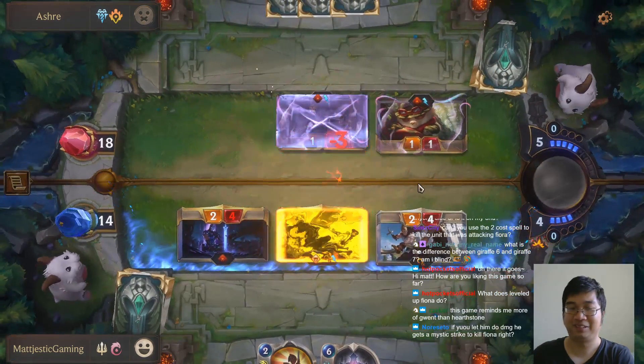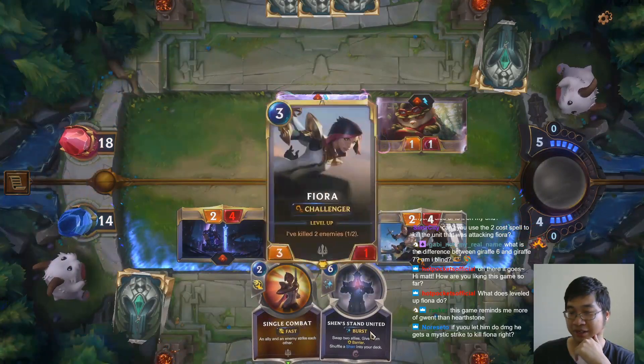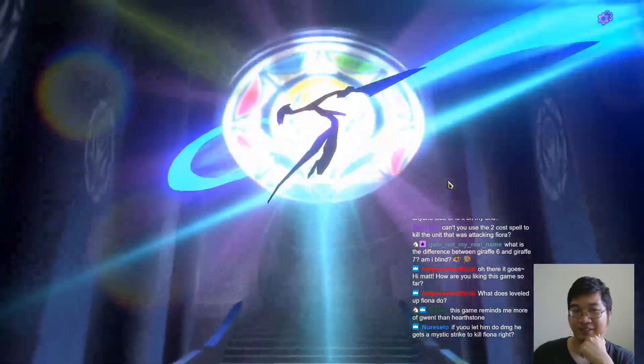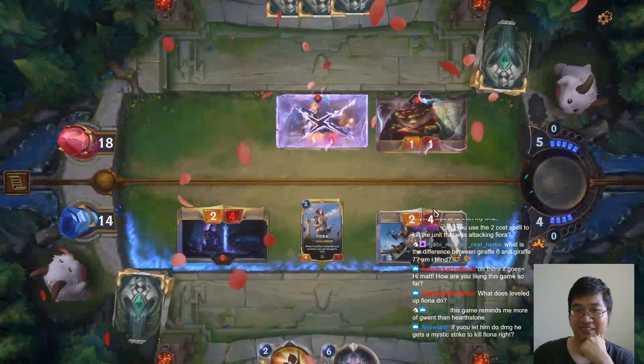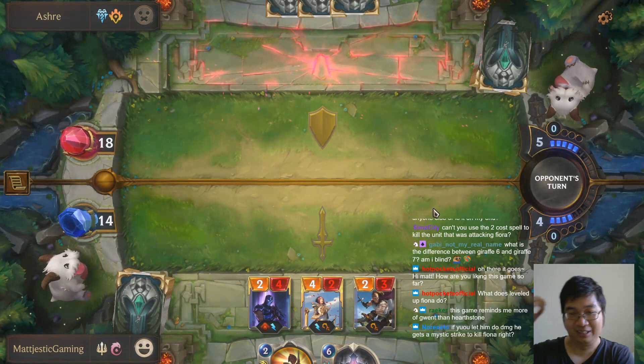If Fiona gets two kills she's going to level up. This is also a barrier, but it's a very expensive barrier. Too easy. Love the animation, right? No — no more mushrooms!